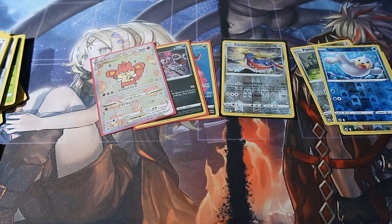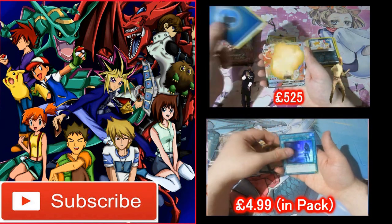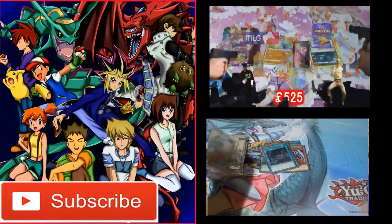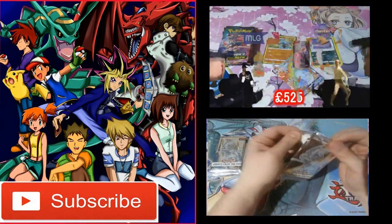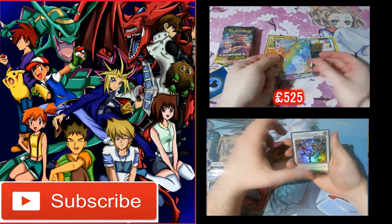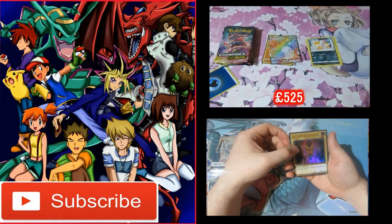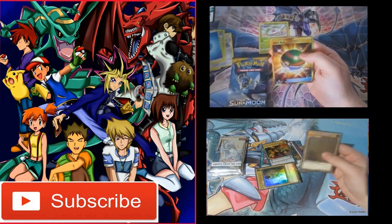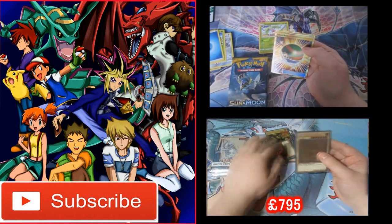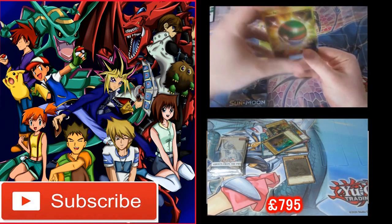Finally a fantastic pull! An alternate artwork cameo card — the star Scizor! I like getting these, these are nice! I don't have a clue what the values are — I'm sure they'll pop up. Oh my god! We got him! Oh my god!